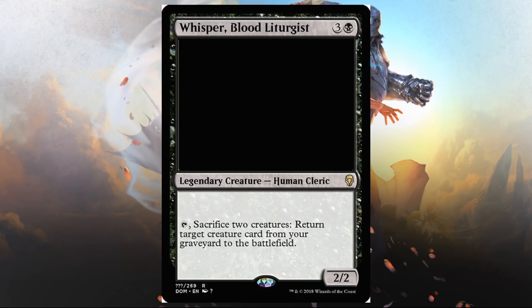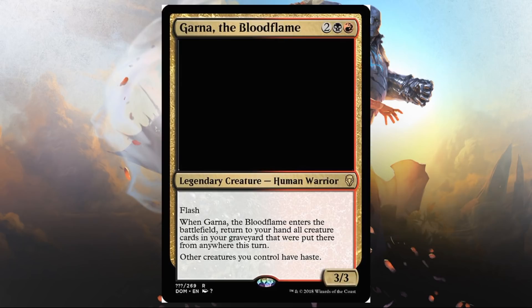Whisper Blood Liturgist — black and three, legendary creature, human cleric, 2/2. Pay two, sacrifice two creatures, return target creature card from your graveyard to the battlefield. It plays into the whole sacrifice-for-benefit effect that black has here and also goes into the graveyard recursion that's been teased in several of these cards. Is there a deck in standard trying to grab something out of the graveyard with this? It feels like it requires a lot of setup, maybe a little too much.